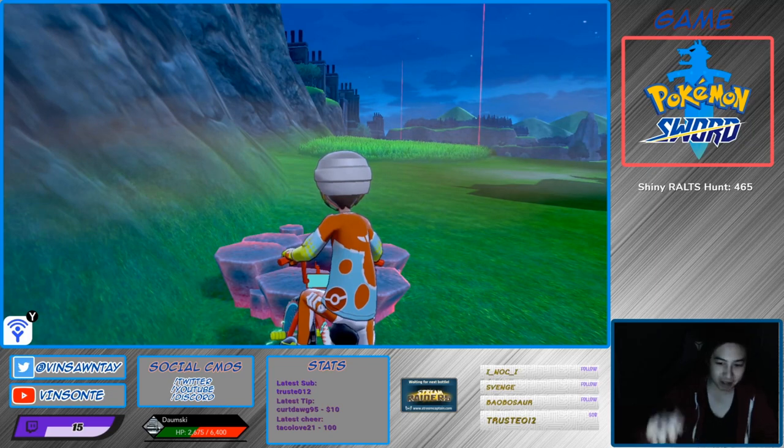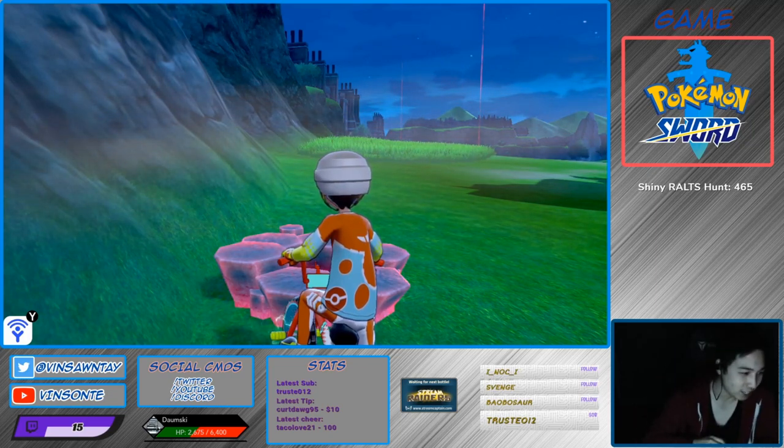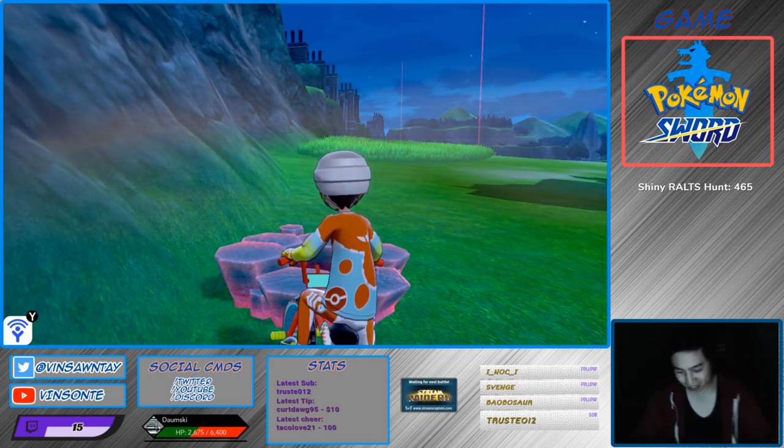You want a red beam — only a red beam, not a purple beam. Purple beam is den 47, that's not the one you want. So this is the den here.